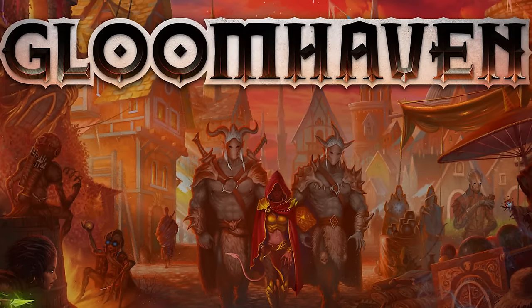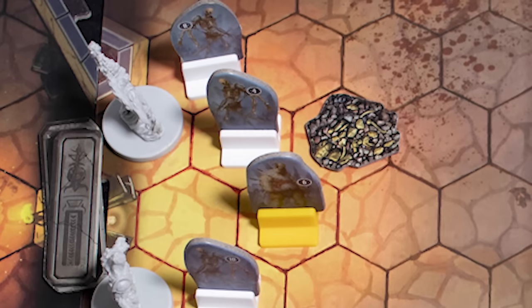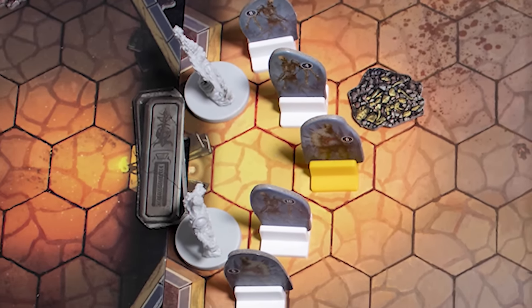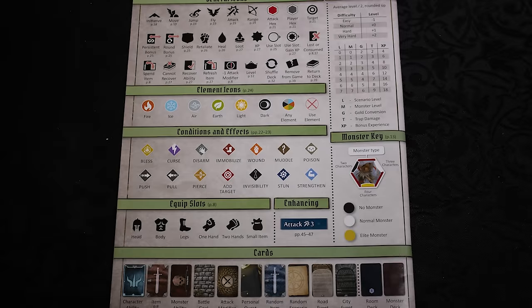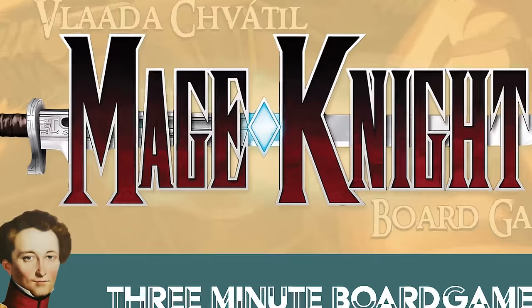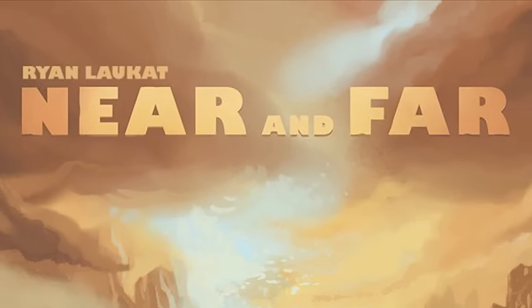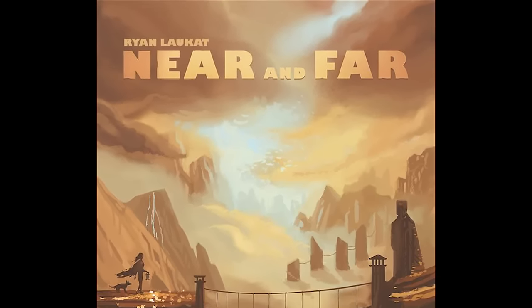If either of these sound like a problem, it might not be for you. It's also a combat-focused game, and while there are story and character elements, the bulk of your time in game is spent fighting monsters. And there's a lot of icons and effects to learn. If you like the idea of card management and intense gameplay but don't want to commit to a campaign, check out Mage Knight. And if you want a campaign that's more story-driven, try Near and Far.